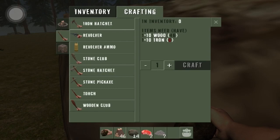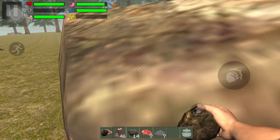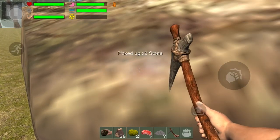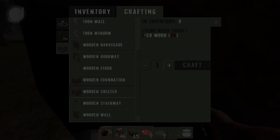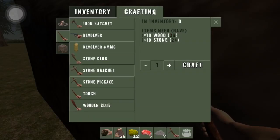Hatchet, pickaxe, torch, wood club. Right now I want a pickaxe but I don't have enough stone — I need 20, I only got 14. Let's get to crafting. Stone pickaxe, craft — there we go. Now we got it. We use the pickaxe and get more stuff. If I can find a piece of iron somewhere — there we go, got some iron ore. Now let's craft this stone hatchet — there we go.